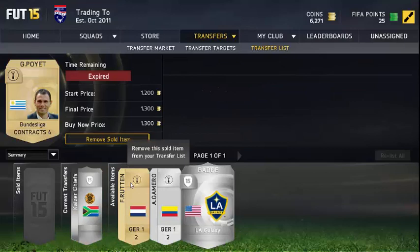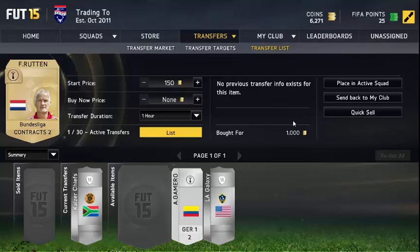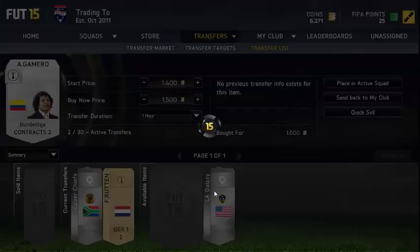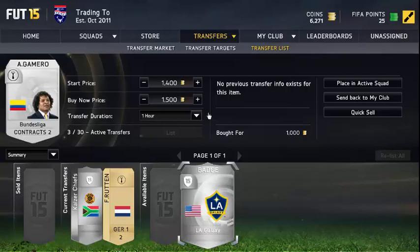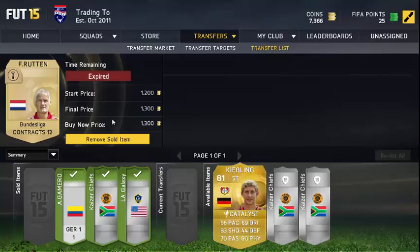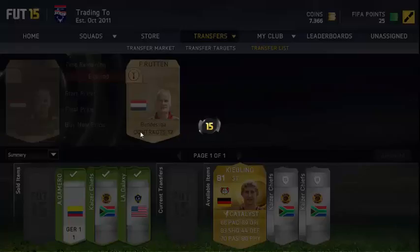We also have some managers and a LA Galaxy badge. This manager we list up for 1,300 coins after buying him for 1,000, and the other manager we bought for 1,000 coins, listing up for 1,500 — making some nice profit. We have this LA Galaxy badge which I bought for 3,500, listing out for 600 coins, and as you can see it sold pretty quickly. They all sold.